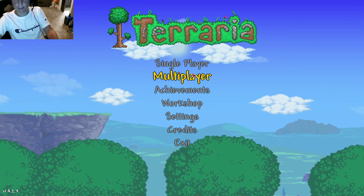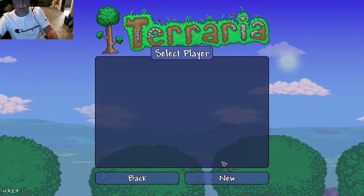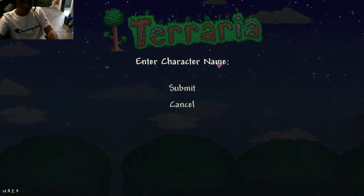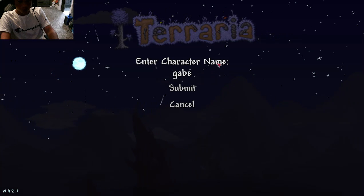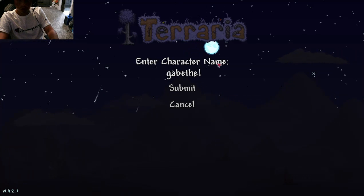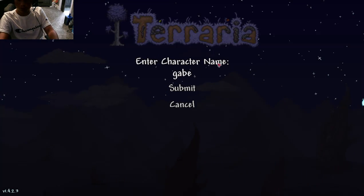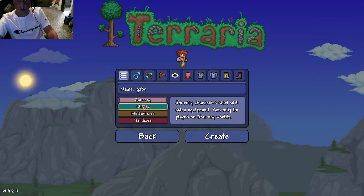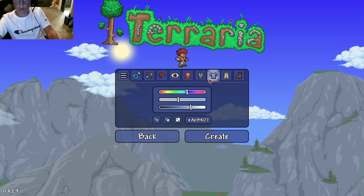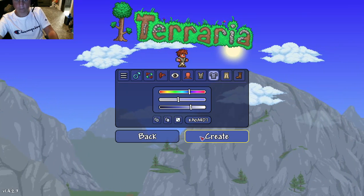Should I click multiplayer? Yeah, click multiplayer, and then click host and play, and then at the bottom there should be a button that says new. If you click on that, there will be a name field. Because you get to create a player first. So create your name that you want to have, and then for difficulty, I recommend classic. And then make your avatar — it really doesn't matter. Make your avatar, and then it'll have you make a world. For world, you do the exact same thing, click new, and you don't even have to choose a name because it chooses it automatically. When it chooses Crimson or Corruption, just choose random, because it doesn't really matter.